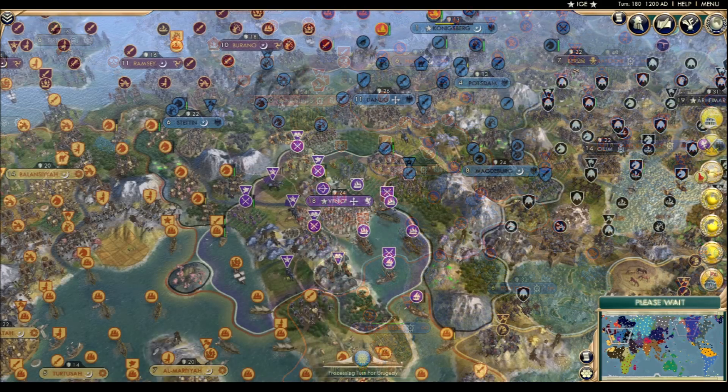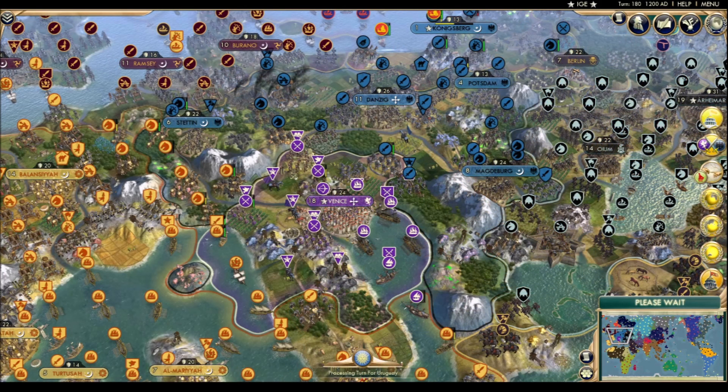Based on the sidebar notifications, Königsberg flipped to the Vikings and then flipped back again. That quick recapture clearly gave Prussia the confidence in their army that they needed to join the 'let's not let Venice crash the game again' brigade. Of course, the Moors did a good job thinning the herd, so that risk is pretty much gone now, but it's the thought that counts.